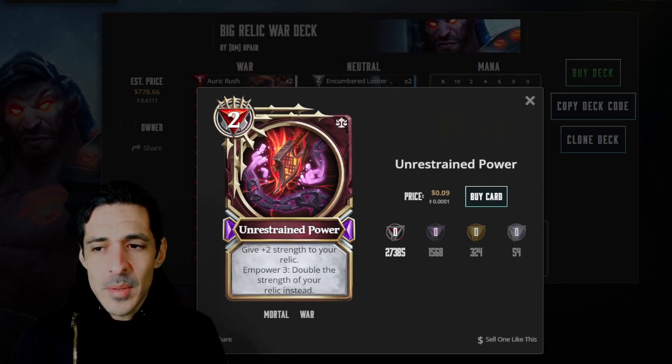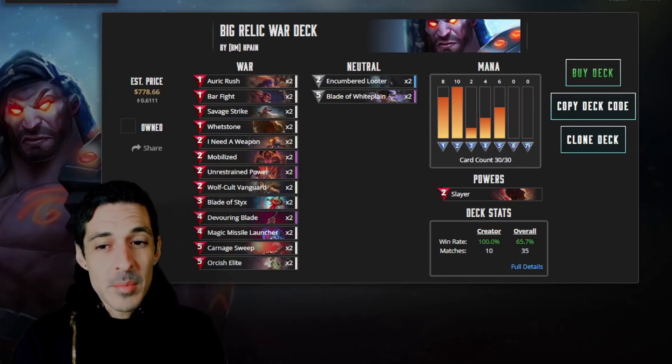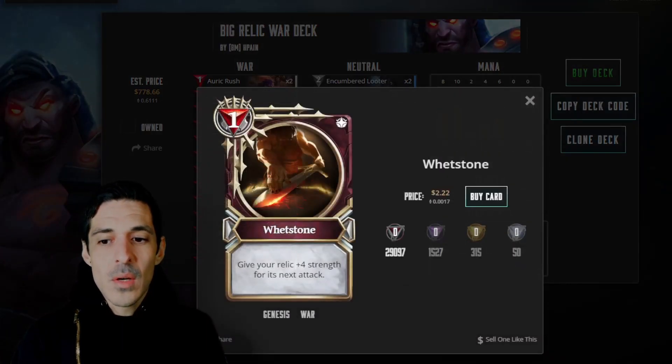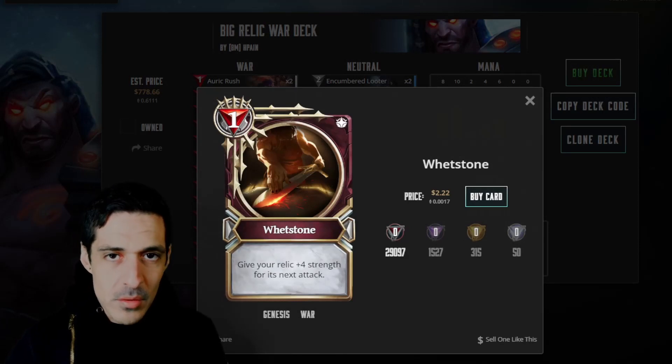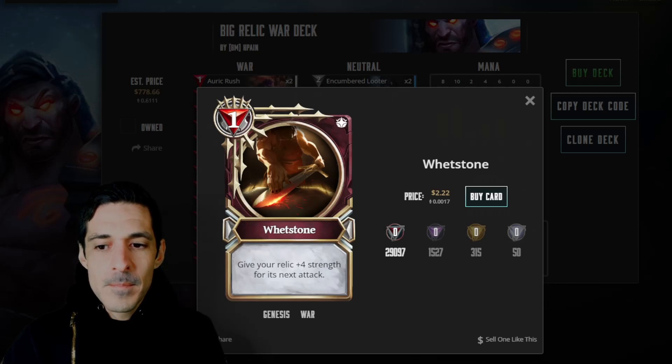It used to give your relic plus 2 strength and double it, so you were able to get significantly more reach and find your lethal much faster. But I'm glad to see him playing it — it is still a strong card, and it's really inexpensive, under 10 cents. Another staple of the deck is Whetstone: give your relic plus 4 strength. So the combo is Whetstone, Unrestrained Power, go face. For 1 mana, give your relic plus 4 strength for its next attack. Very strong.